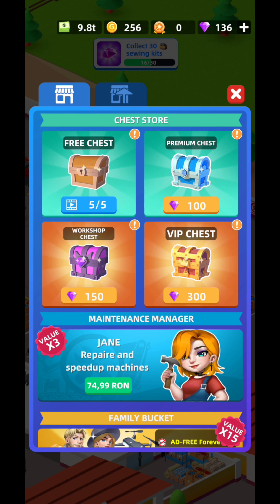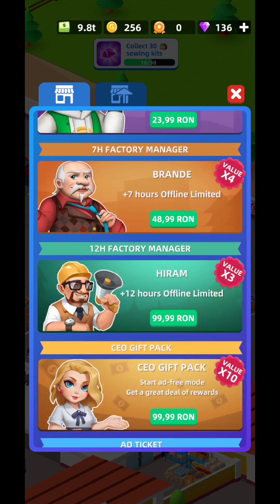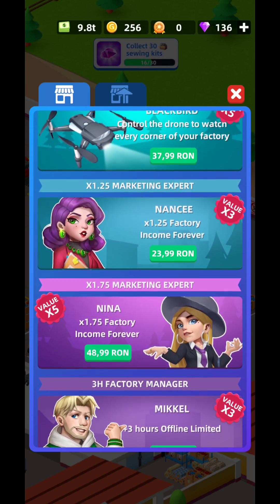Besides that, you're going to have the Chest Store. If you watch up to five ads daily there will be a cooldown of around 30 minutes between them. Try to get the chests from the ads because those are worth it — you're going to get cards for the managers. Obviously you're going to need a lot of managers, and you'll have a lot of offers with real cash too.